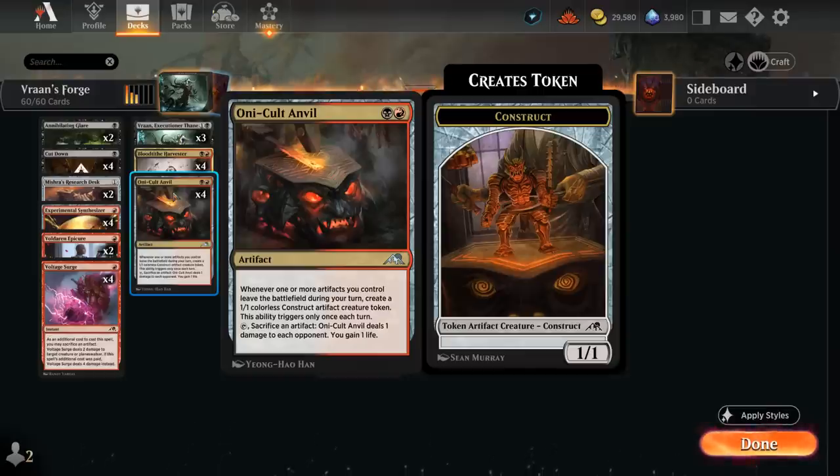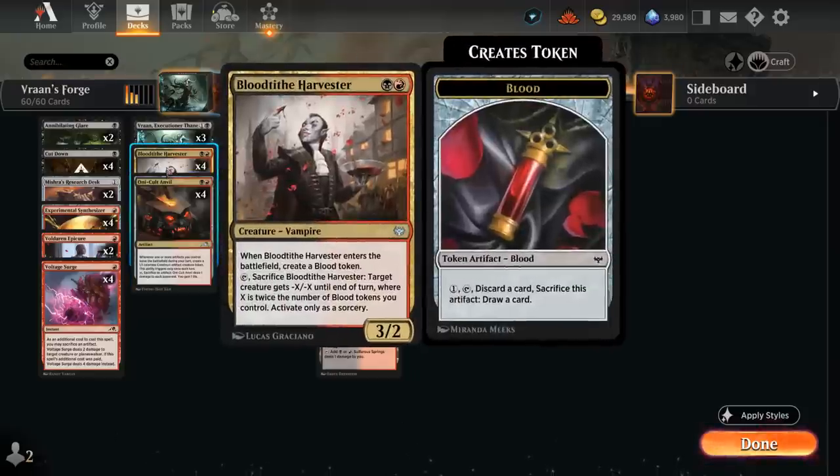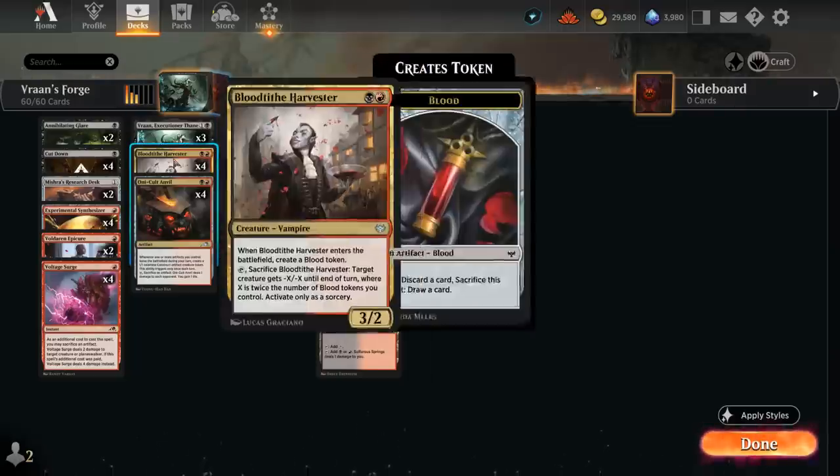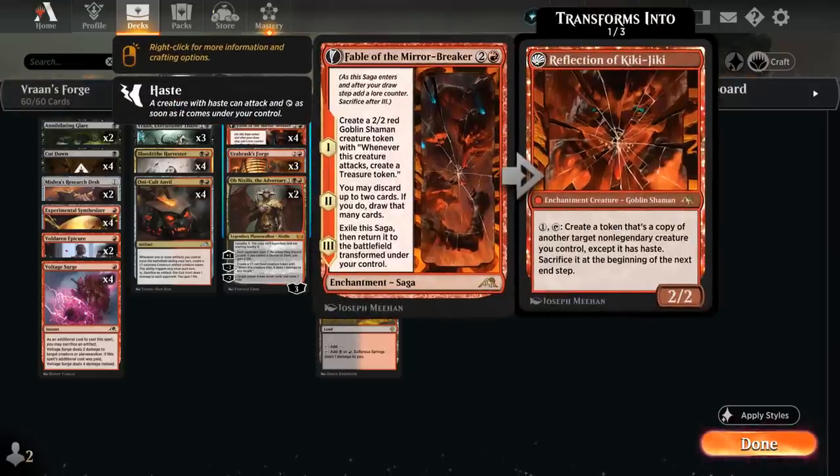We also have some blood tokens throughout the deck. Two copies of Voldaren Epicure make a blood token and deal 1 damage to the opponent when it enters, and then the full playset of Blood Tithe Harvester — a 3/2 that enters making a blood token and can tap and sacrifice itself to give an opposing creature -X/-X, where X is twice the number of blood tokens we control. That can also act as removal, and if we have a Vran in play we can potentially drain the opponent as we sacrifice our Harvester. The Reflection of Kiki-Jiki from Fable of the Mirror-Breaker can also copy our Blood Tithe Harvester to keep making more blood tokens and taking out opposing creatures turn after turn.